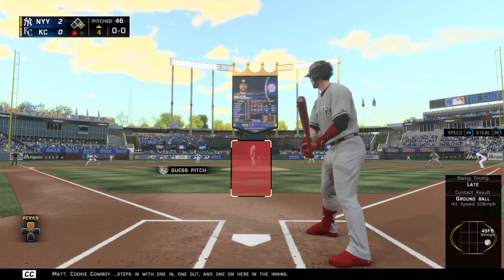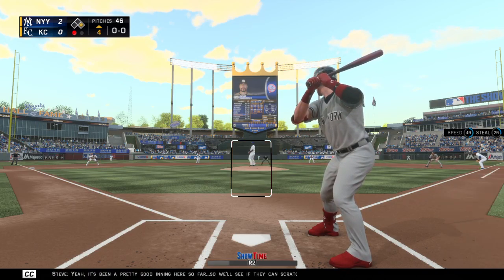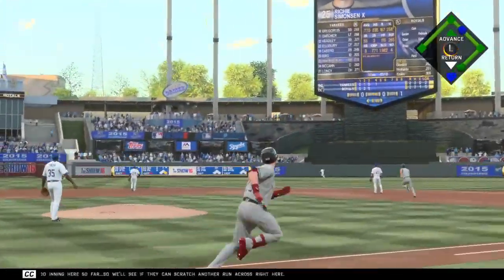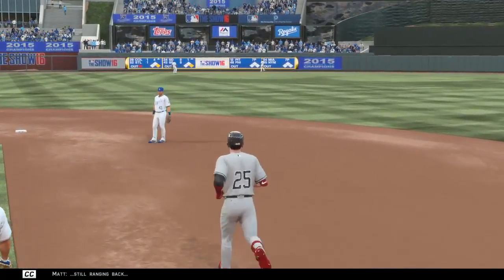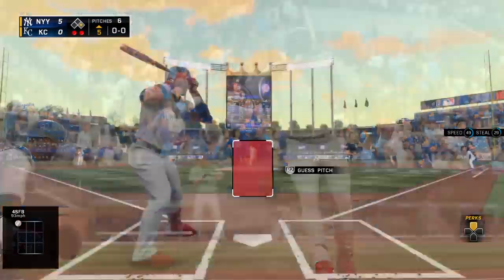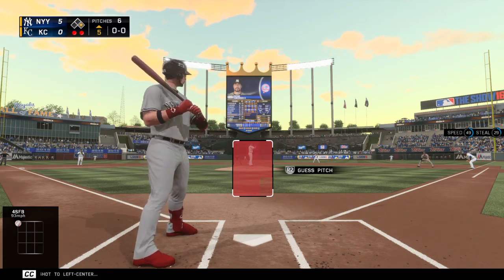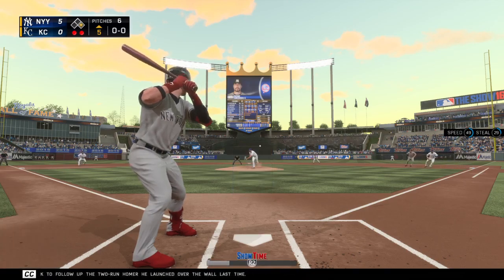Cookie Cowboy steps in with one in, one out, and one on here in the inning. It's been a pretty good inning here so far, so we'll see if they can scratch another run across right here. Kane going back, still ranging back — and this one is gone! A home run! Ready to take his hacks again — Cookie Cowboy — as he'll look to follow up the two-run homer he launched over the wall last time up.